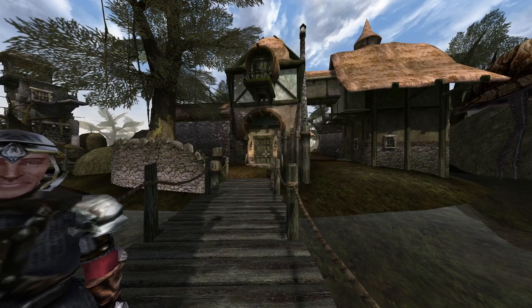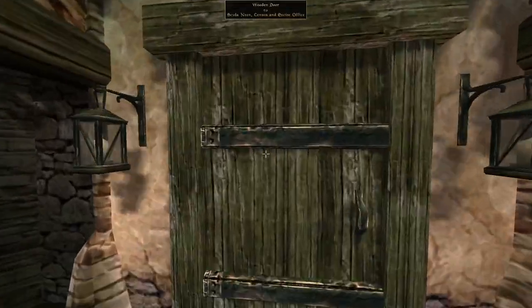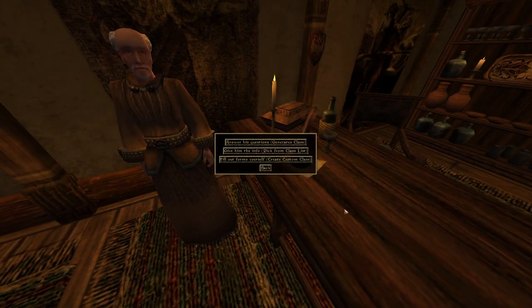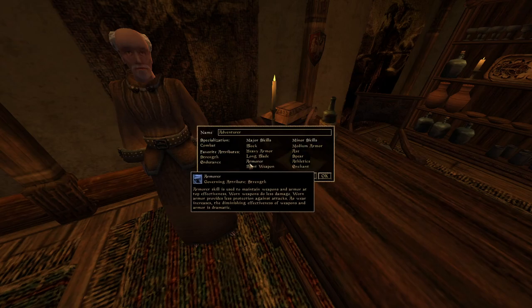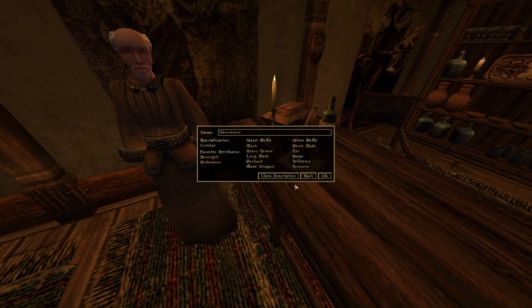So I'm going to take our good old trusty Redguard and head on through to do the character creation. As I said in the previous one, I'm going to go with endurance, block, heavy armor, long blade, and enchant. And what I'm also going to do is keep blunt weapon, axe, short blade, and spear. I'm not going to be playing through the game with this character - I just want to demonstrate different weapons and how weapon skill affects them.